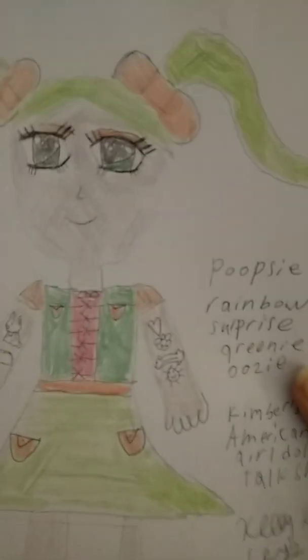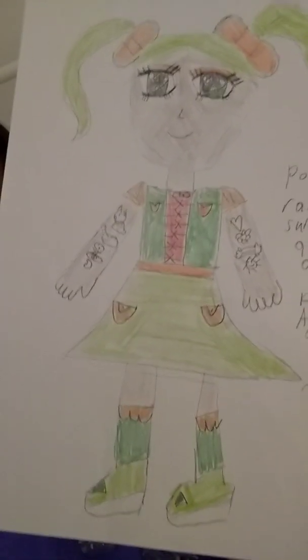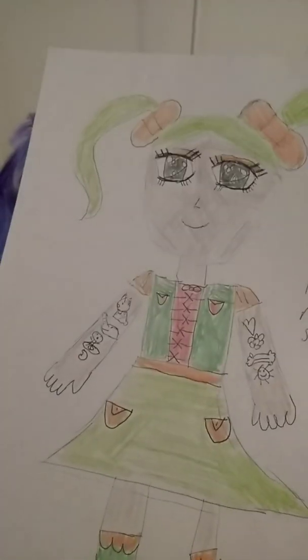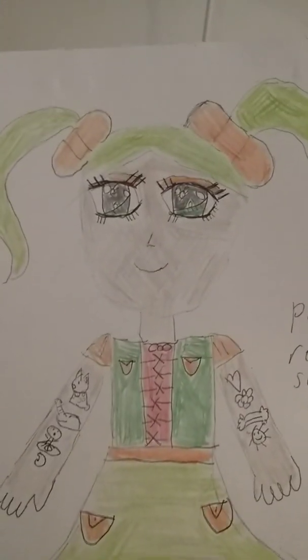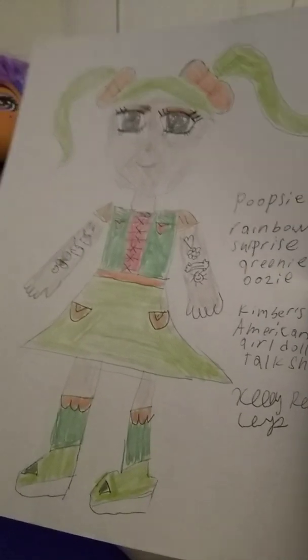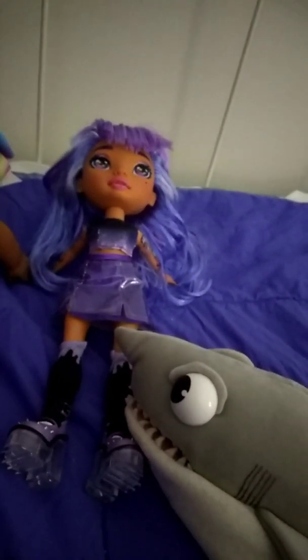We're going to start with the first one we made, which you might have seen before on Toy Crazy World. This one is Poopsie Rainbow Surprise Greenie Uzi, and she has really cute little tattoos, and she has bows and a skirt. Lots of fun stuff going on, and she is the one for green. Her eyes don't really show up very well on camera, but you can see that they're green. So she's pretty cool. I'm sure some of you have seen her before on Toy Crazy World, but we drew her for our channel as well, so we're going to have a showcase for her here too.